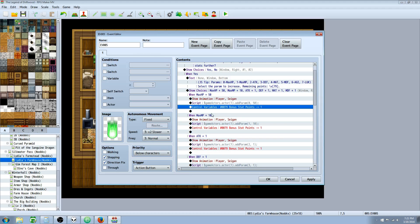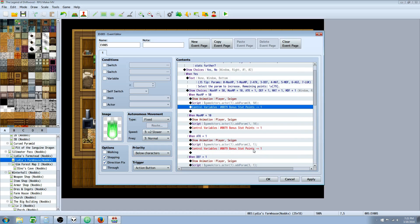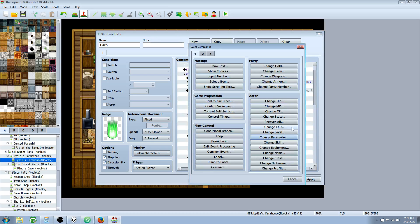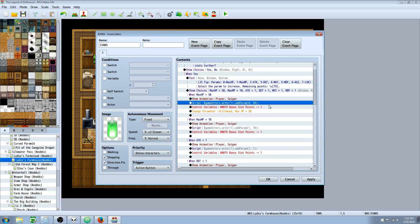After that we need to do a control variable to remove one of the bonus stat points from the variable - so you control variables, do the subtraction operation, and do a constant of 1 or however many points you want to take away. The other way to do this without the script call is really simple: you go to new, go to change parameters under tab 1 actor, select the actor you want, max HP, increase by 50. So you can completely event this and just get rid of the script call if you don't want to do any JavaScript. It's cool to have options and to know how to do both.